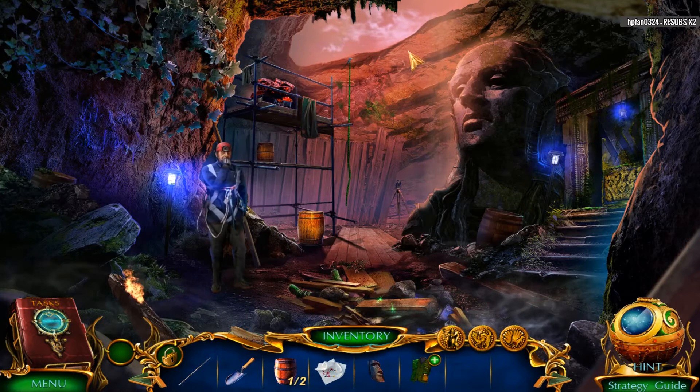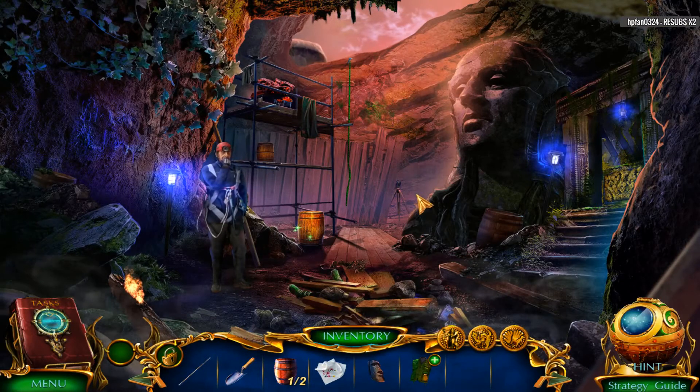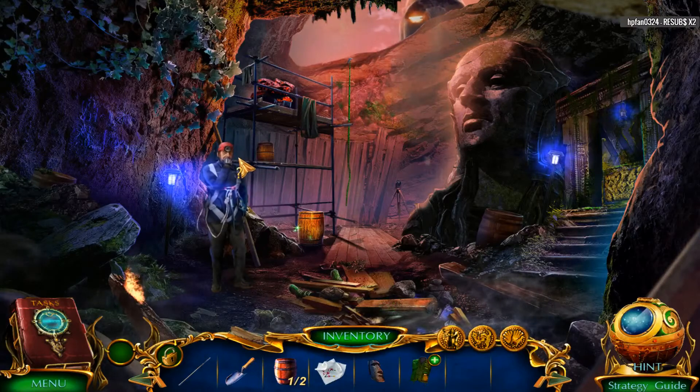I love how the sand has just fallen down here. One of the achievements is to solve five puzzles without looking for help. I might be able to do that. That was on hard! Yeah, we managed it.